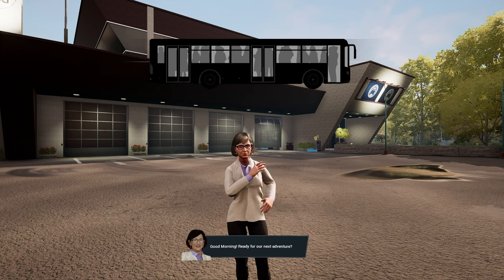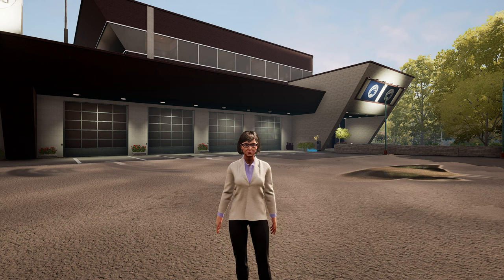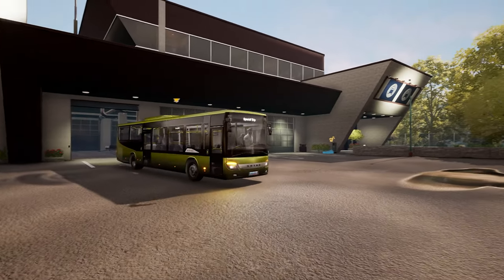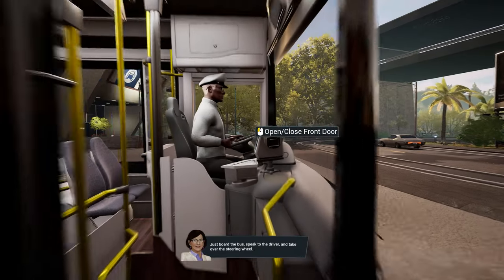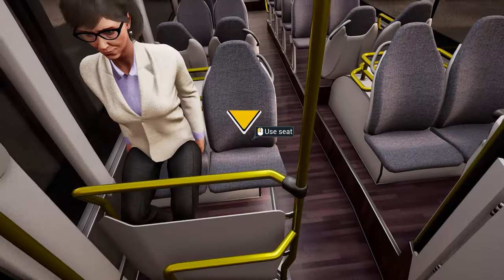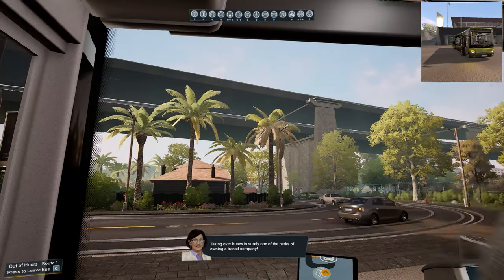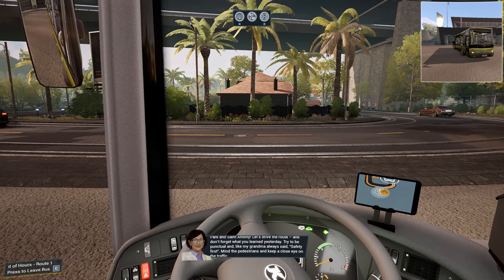Good morning — ready for our next adventure? I've already prepared our first official route — the residents of Angel Shores are eager to see our new bus. So am I bound to a timetable or no? Hey, you have my bus, mate! Is that Steve then? Just board the bus, speak to the driver, and take over the steering wheel. Hi boss, would you like to take over? What if I didn't want to take over? I guess I'll take over by force. Ah, that's great — taking over buses is surely one of the perks of owning a transit company.